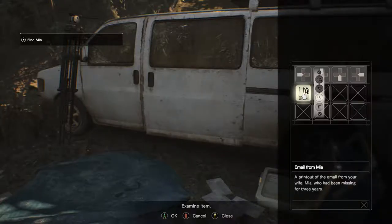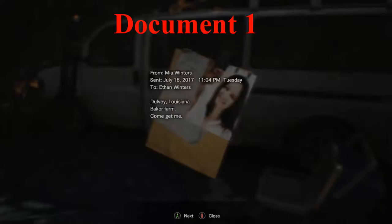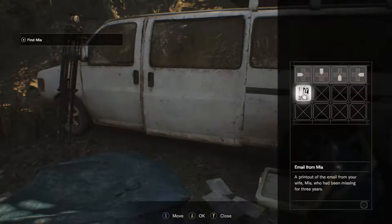For document number one, you need to go into your inventory — which is the Y button — and open the email that Mia sent us. You've got to open it fully, making sure that you read it or at least open the right page.